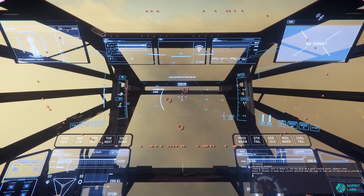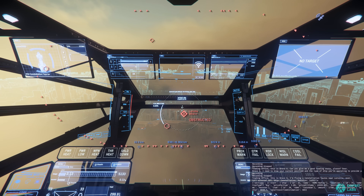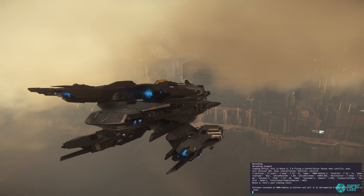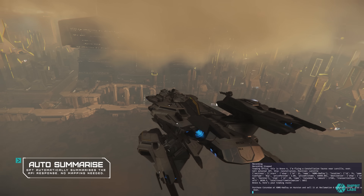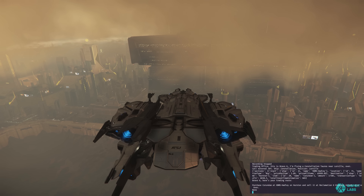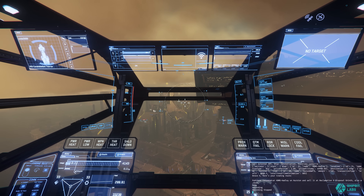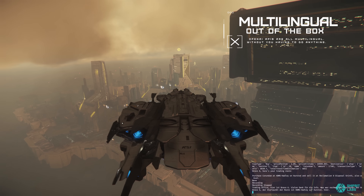Trading office, this is Bravo 6. I'm flying a Constellation Taurus near Lorville. Over. Bravo 6, here's your trading route. Trading office, this is Bravo 6. Thank you for the information. What was the start point of the route? Over. Bravo 6, the start point of the route is HDMS Hadley of Hurston. Over.